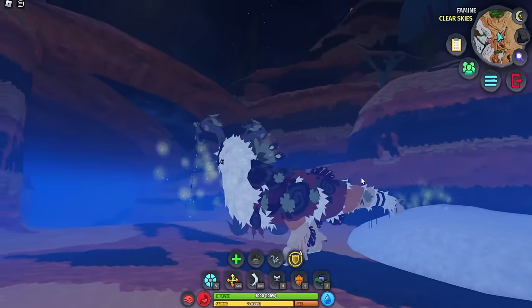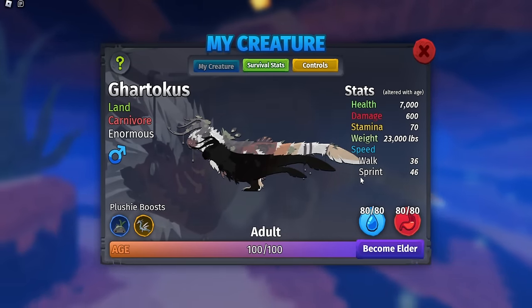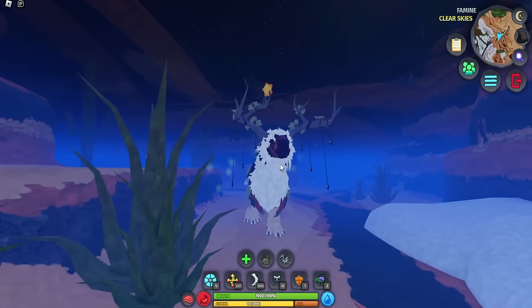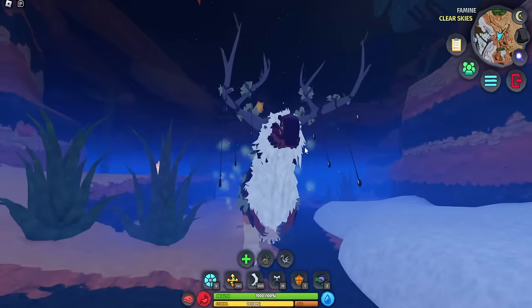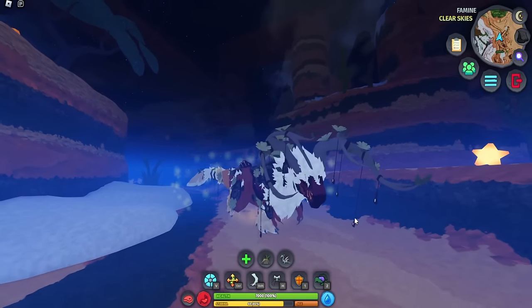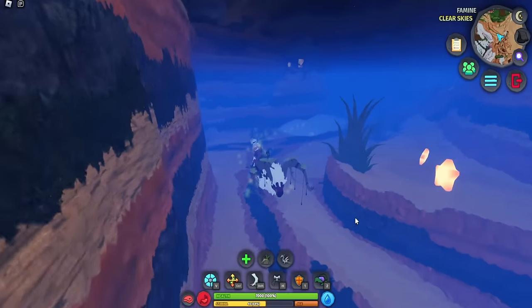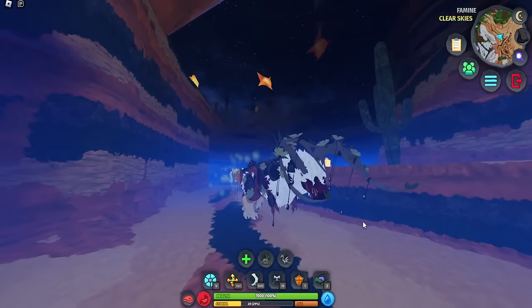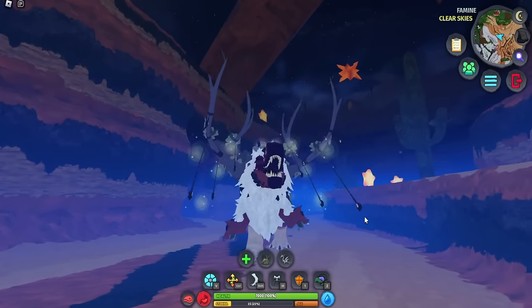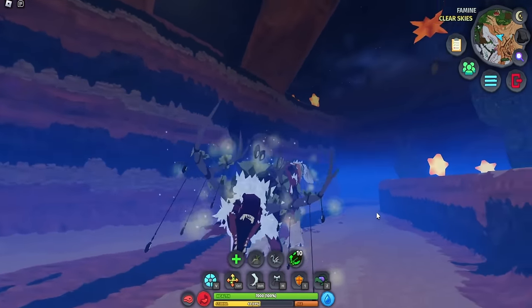Spawning in as the Gardicus — it is absolutely insane. I do not recommend using this big creature for the shrine missions because it is just so slow. Here is the running animation — it literally looks like it is running in slow motion. Using Ambush makes it a little faster. The roar animation looks insane — a classic T-rex roar.